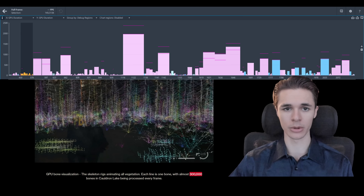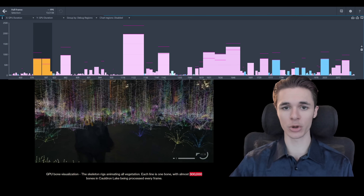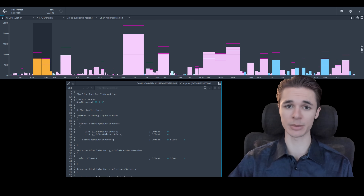These skin objects are calculated on the GPU. In fact, the next part of the pipeline is more skinning-related computations, and this measures around 1.6 milliseconds.